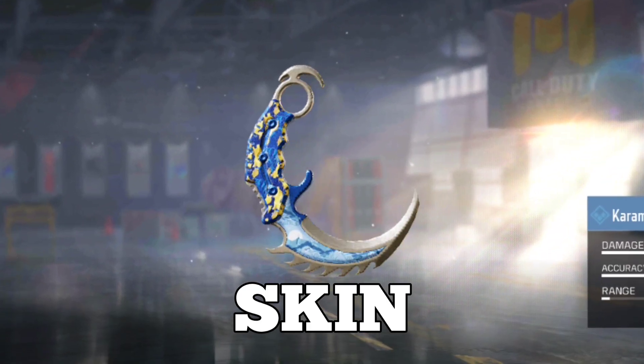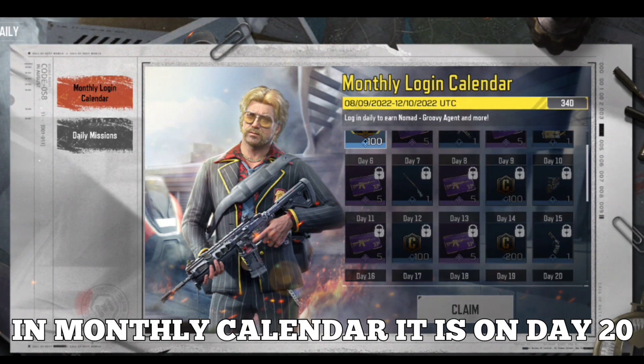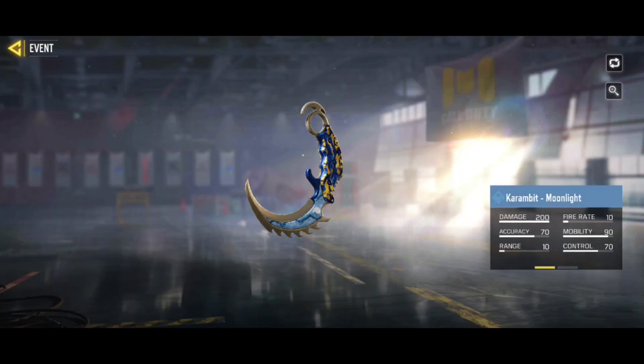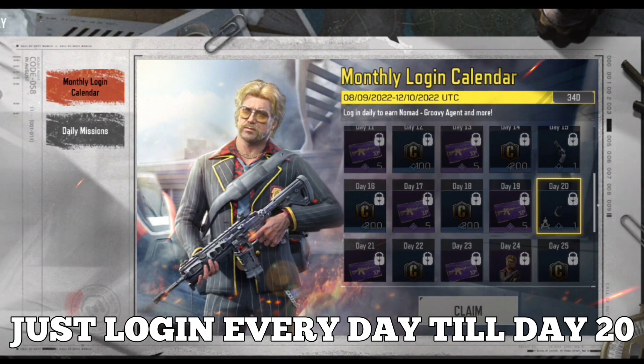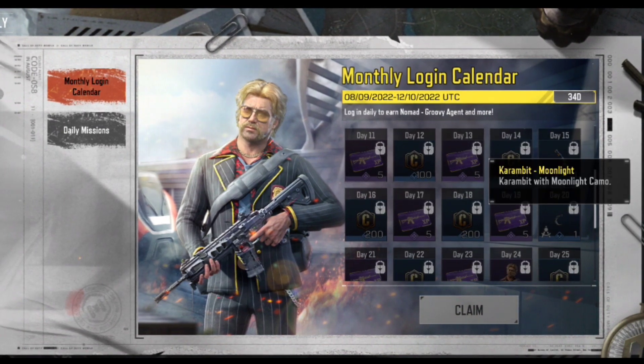To get a free Karambit Mole Light skin, go to Events in the Daily section. In the Monthly Calendar you can see it is on day 20 — the Karambit Mole Light. You just need to log in every day and claim the rewards each day until day 20, and on day 20 you will get this Karambit Mole Light.